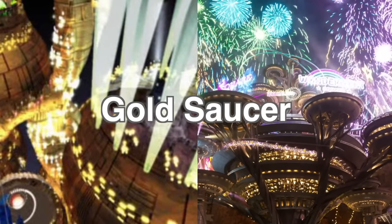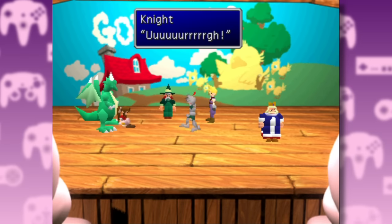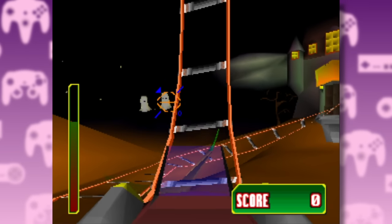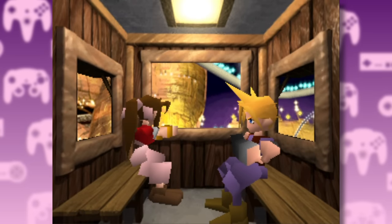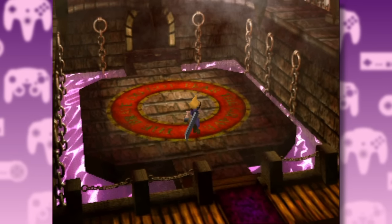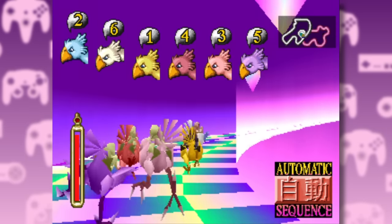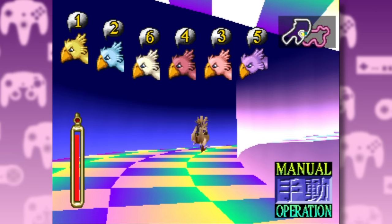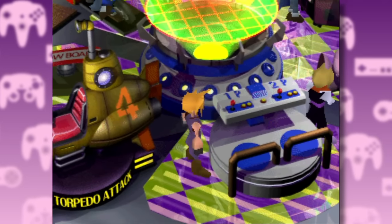The party then take the cart to Gold Saucer, an amusement park split into seven different sections. We have the Event Square, used for the date pantomime later in the story; the Special Square with a rollercoaster shooting game; the Round Square where you go on the wheel ride as part of the date; the Ghost Square where you can stay at the spooky hotel; the Battle Square where you take part in battles for prizes; the Chocobo Square where you race chocobos you've caught and bred; and finally the Wonder Square, filled with a bunch of different minigames.